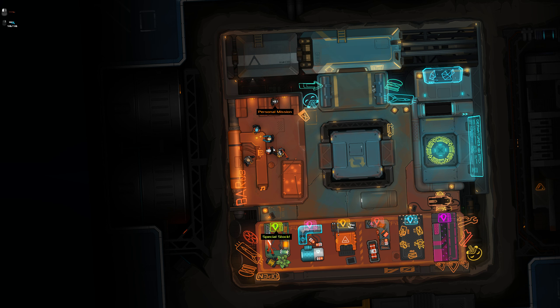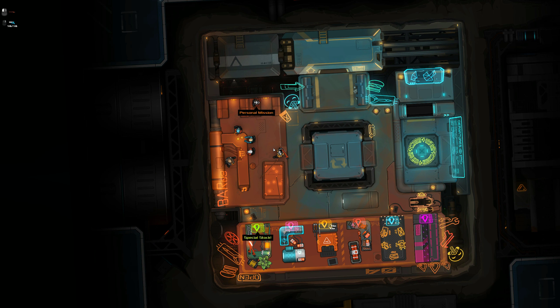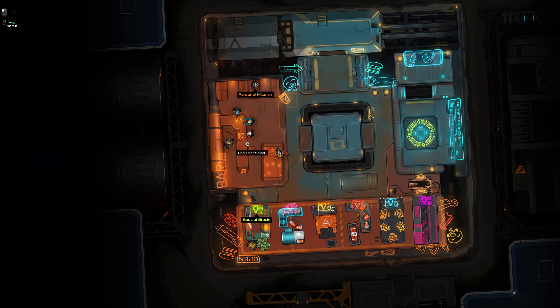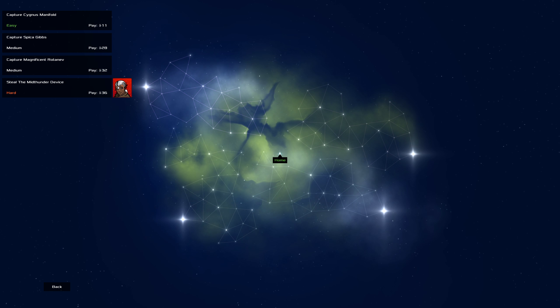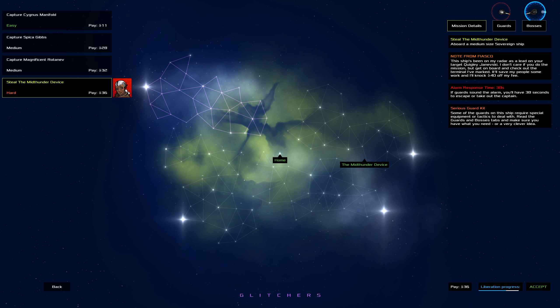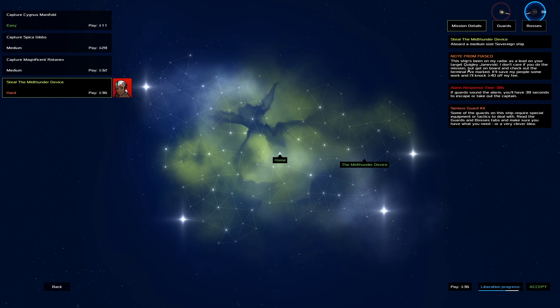G'day and welcome back to Heat Signature — we're taking it for a spin. Last time we did the tutorial and a series of heists, now we're gonna do the same thing. There's a note from Fiasco: ships been on my radar as a lead. 'Get on board and check out the terminal, mark it — it'll save my people some work and I'll knock forty off the key.'